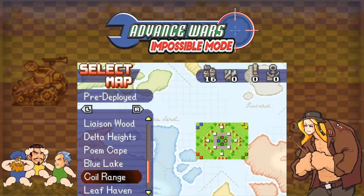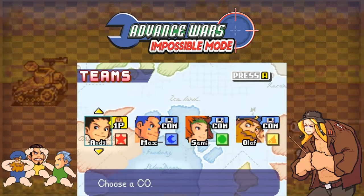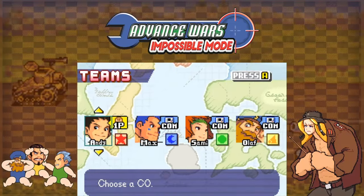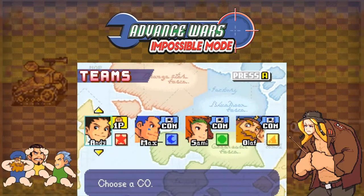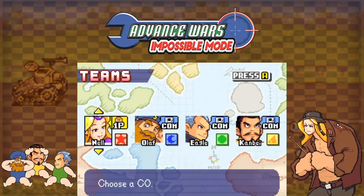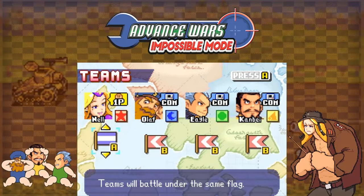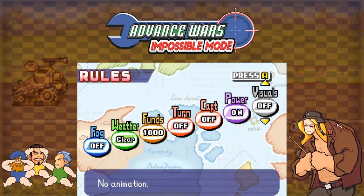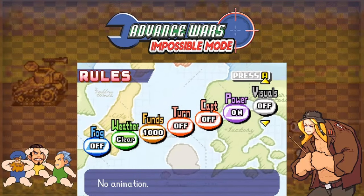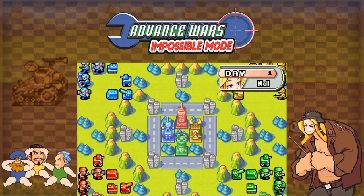Hello everyone! We are going full circle because we finally have a challenge on the very first Advanced Wars game — not a regular challenge, but one on a pre-deployed map against three sewers. A 1v3! The devs are really trying to find a way to stop us. We are forced to use RNG this time, and you'll see that luck is indeed going to be needed throughout the entire run.